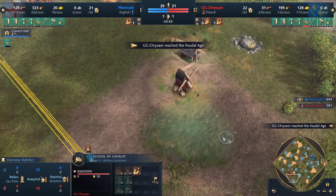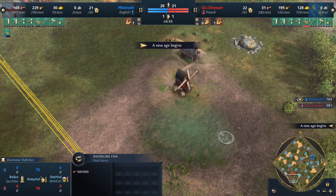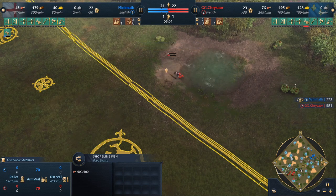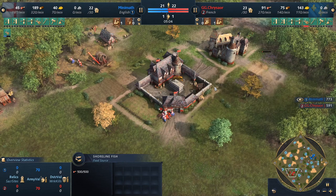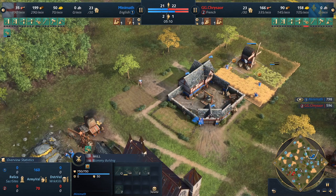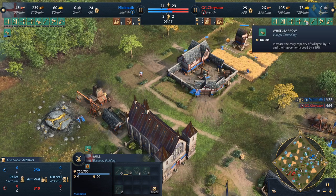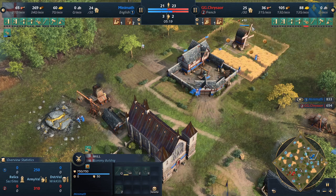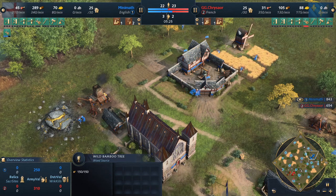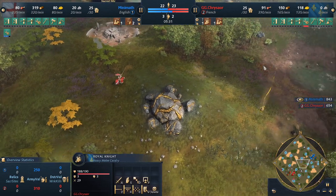The English have food production going with mills, and the Horticulture Upgrade is going out. Let's see if Chrysaur gets it as well. Wheelbarrow going out for Minimath — Chrysaur already has it. The first knight is on the field and moving out. The scout sees it, so knows it's coming. There is no defense at all, and no barracks at all.